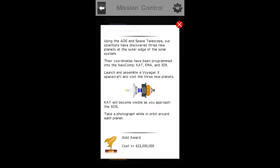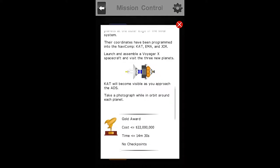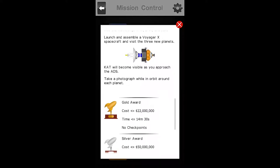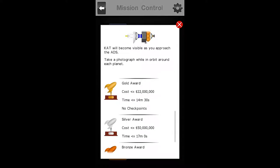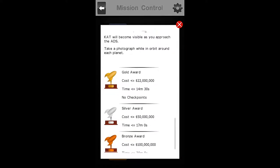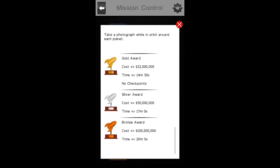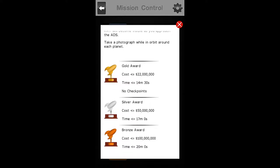Using the ADES and Space Telescope, our scientists have discovered three new planets at the outer edge of our solar system. Their coordinates have been programmed into the navicomps: Cat, Emma, and Jor. We must launch and assemble the Voyager X spacecraft and visit the three new planets. Cat will become visible as you approach the ADES. For the gold award on this mission, we must use $22 million or less and complete the mission with no checkpoints in a time of 14 minutes 30 seconds or less.